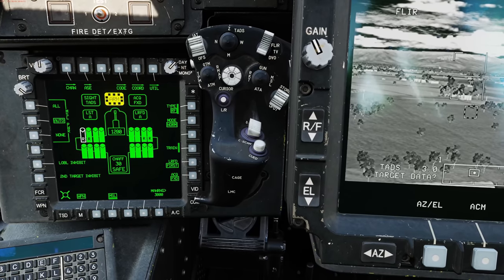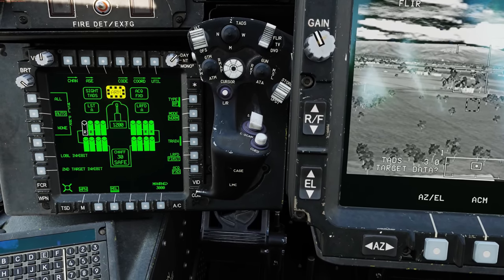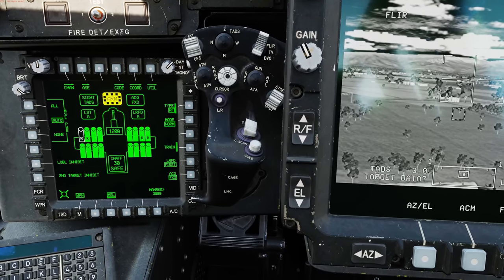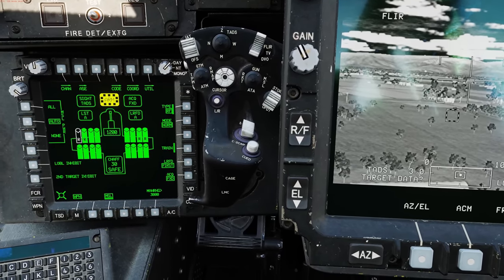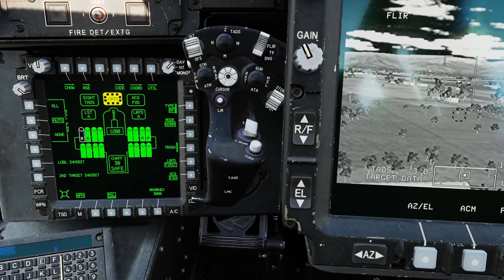And 'none' would unpower all the hellfires. Below, we have lowball inhibit, which essentially would force the hellfires to go into lock-on after launch and not allow them to transmit while still on the launch rail. And the second target inhibit is actually related to the fire control radar — we'll talk about that in a later video.